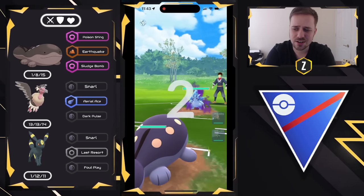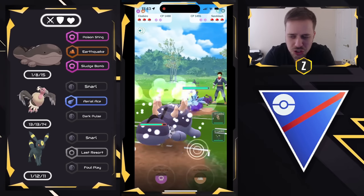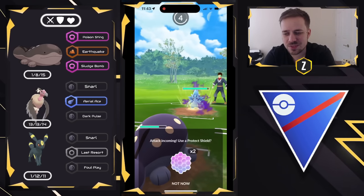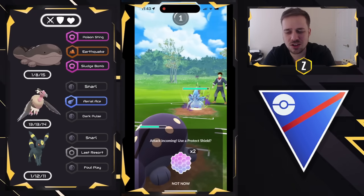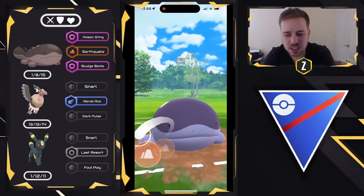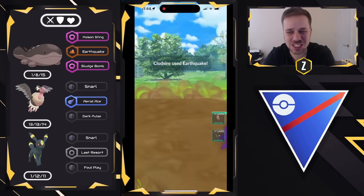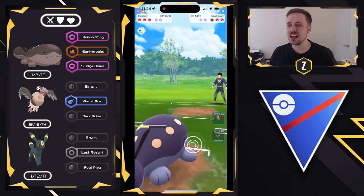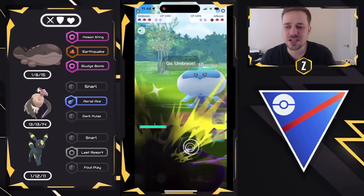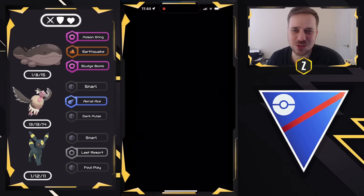And speaking of — here is a Shadow Alolan Sandslash with Powder Snow. This is maximum danger. But Clodsire is a threat too — don't let the sleepy little face fool you. It has an Earthquake. Boom! See ya! Absolutely decimated — they were taken by surprise. I swap into Umbreon into the Jellicent, and that is going to be a good game as they decide to surrender.